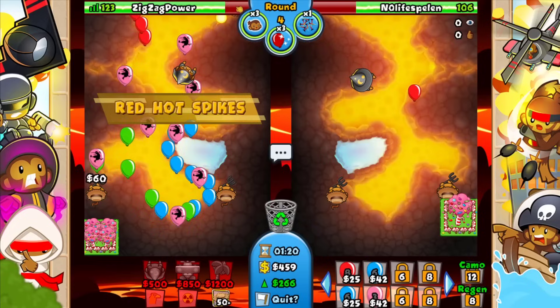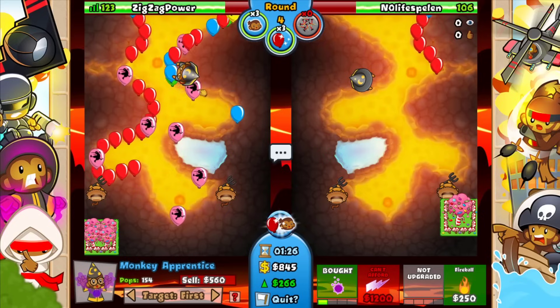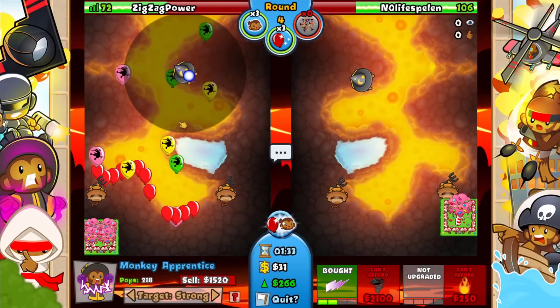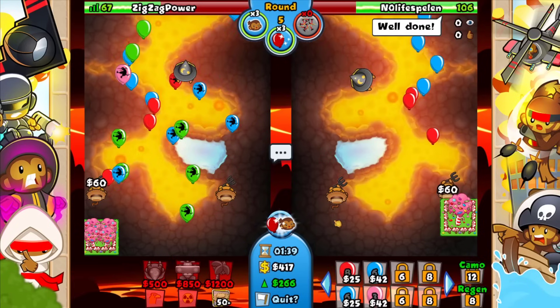Whatever, we'll just ultra greed this. It's fine — I have left side, I'll be okay. I'll just get rid of my spikes. One more — quick, thank you. Alright, wonderful. Let's just have this on strong now — I don't even need it on first because lightning hits stuff. In a bit we'll just send him infinite black bloons.